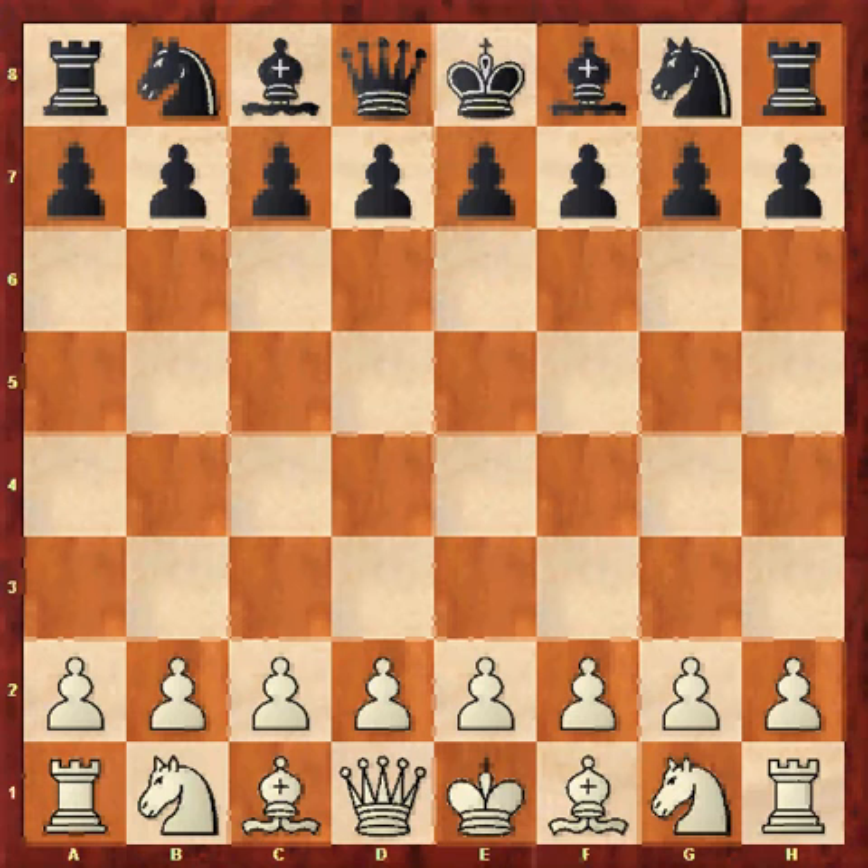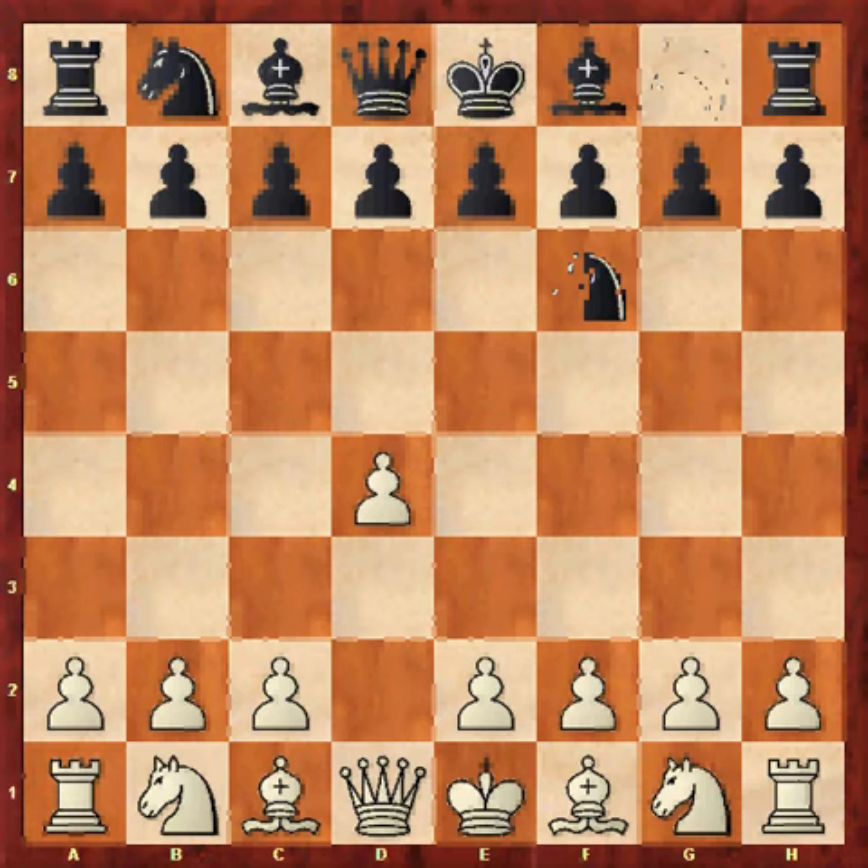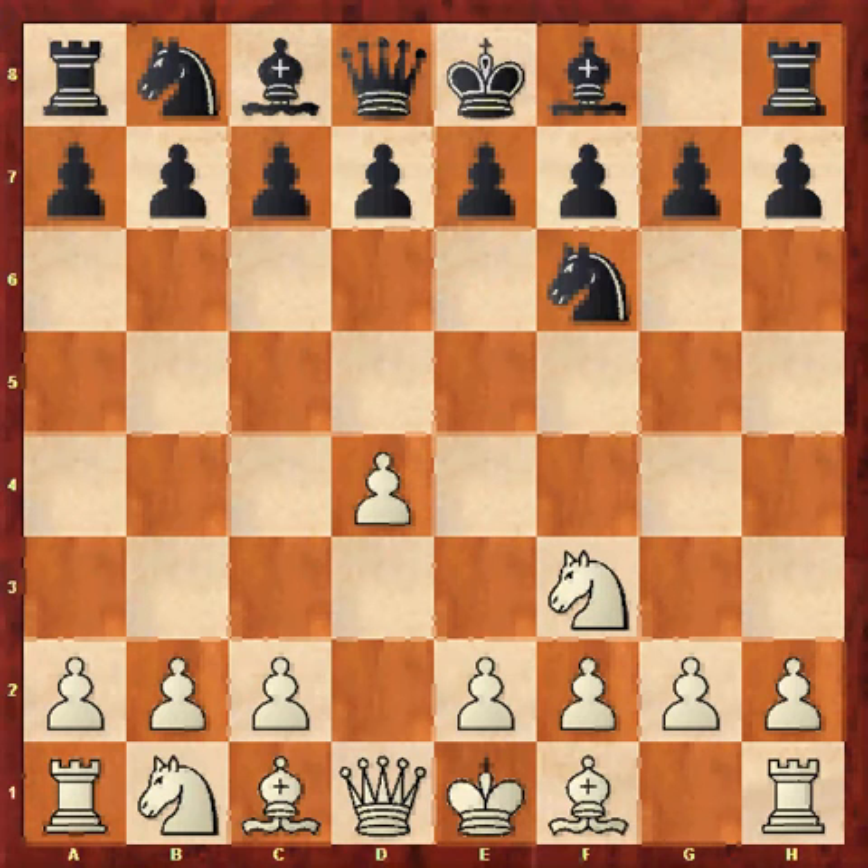He started with d4, and I played Nf6 — I play Nf6 to everything. Then Nf3, which is a very good move for white if you want to avoid a lot of mainline theory. If you play c4, black can have a Benoni with c5. There's also the Budapest, which I occasionally play with e5. So you get a lot of mainline stuff avoided with Nf3, and it keeps you flexible so you can still play c4 later.